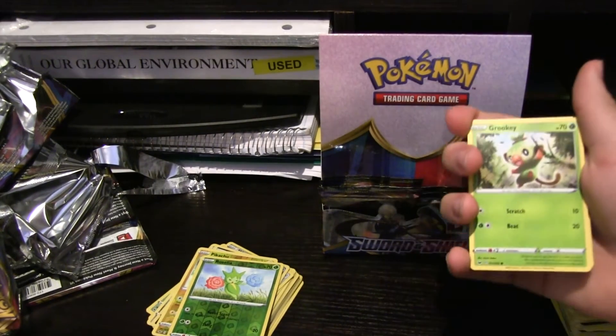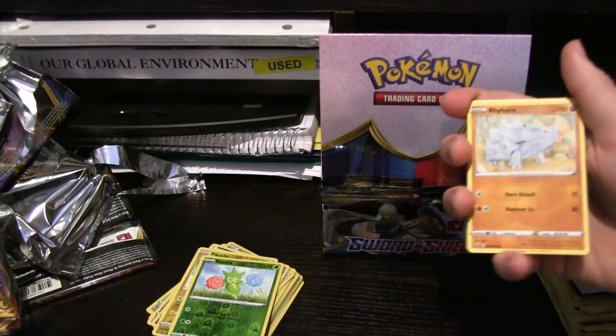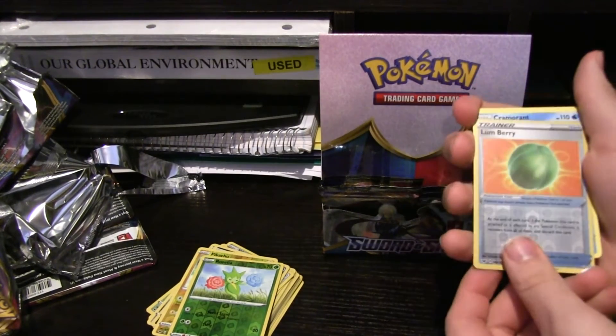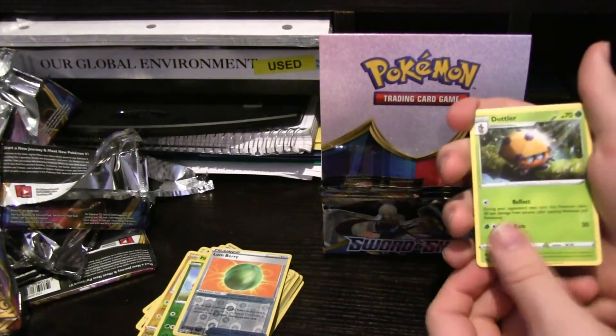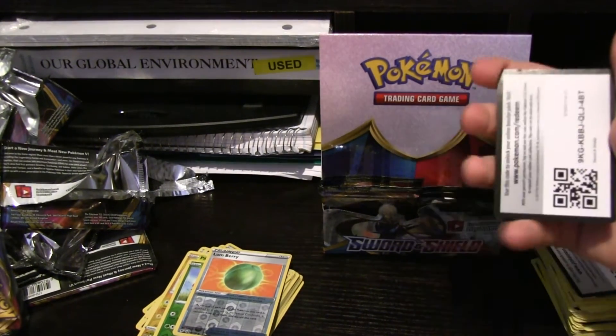Wooloo, Grookey, Sobble — this is the starter pack. Rhyhorn, Roselia, Hollow Lum Berry — nice. Cramorant, Dottler. Potion. Hitmonchan — nice Hitmonchan, that was a nice Hitmonchan.